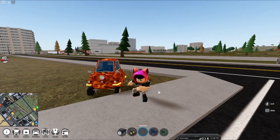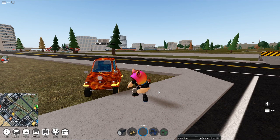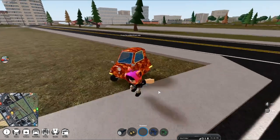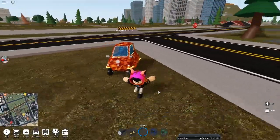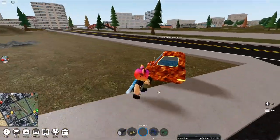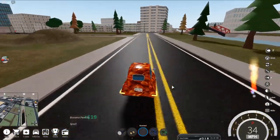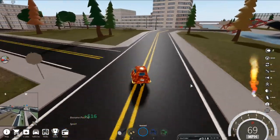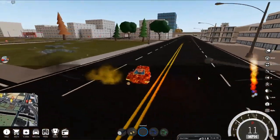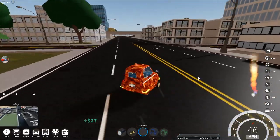Hey guys, my name is Shun Fox and today I'll be playing Vehicle Simulator. Today is April 1st, which means there is an April Fool's update. This is the new fastest car in the game — it's such a tiny car but it goes so fast. It goes over 700 miles per hour if you upgrade it. I've upgraded it a little bit and it goes insanely fast, though it's really hard to control. It's called the Banana Peel 50.